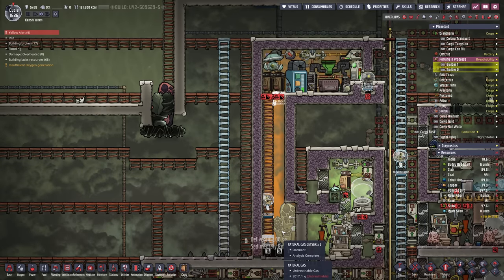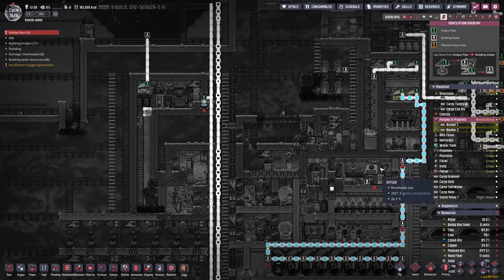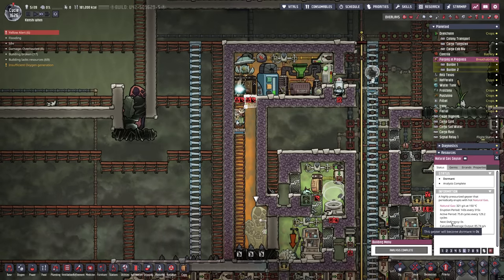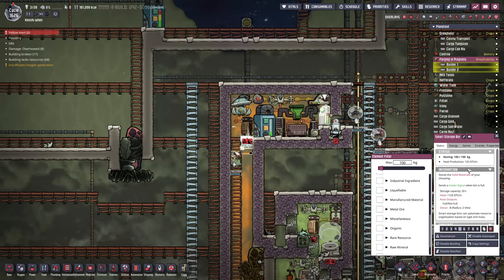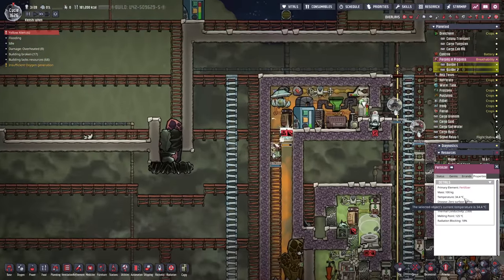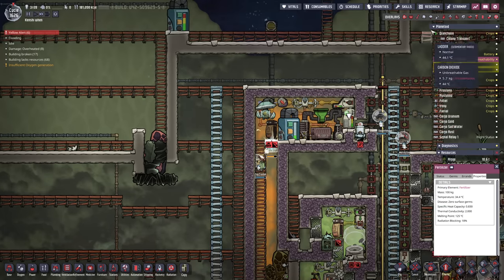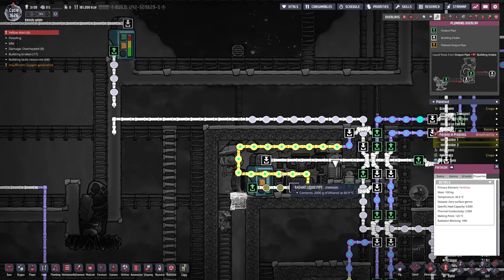Plugging in this natural gas geyser is a little against the spirit of the playthrough but it does make powering the gas range simpler. It does introduce one complication though — this stuff heats up to 150°C which might overheat the room. More importantly, the fertilizer we're producing has a melting point of 125°C, so if temperature goes above that it will turn into a dirt tile.